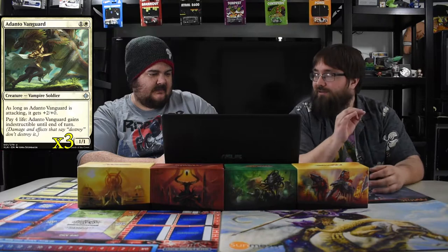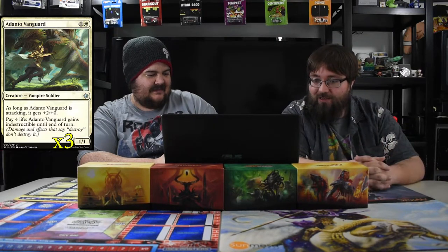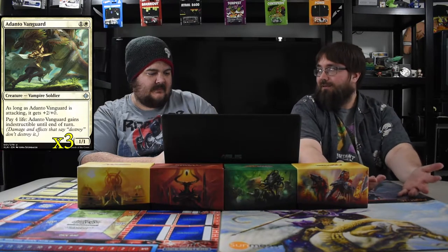Donto Vanguard is a two-drop — kind of a secret hitter in aggro decks. He's a 1/1 but while attacking he's a 2/1, so he becomes a 3/1 attacking. Pay four life and he gains indestructible. As an aggro deck, four life doesn't matter — you just want him swinging. It also makes opponents not want to block, because they'd pay four life and lose their creature, and you still have other two-ones on the field.